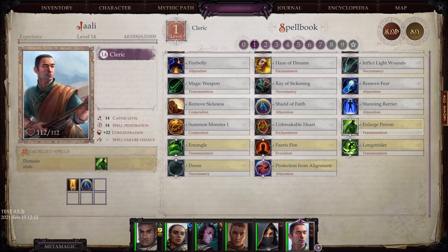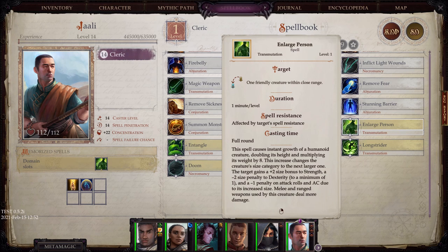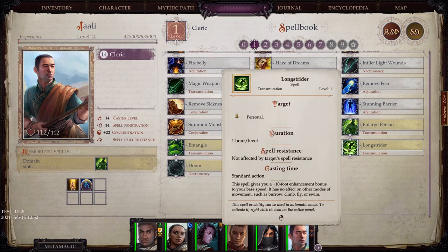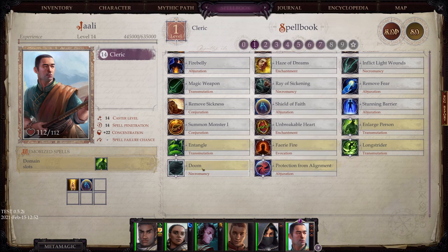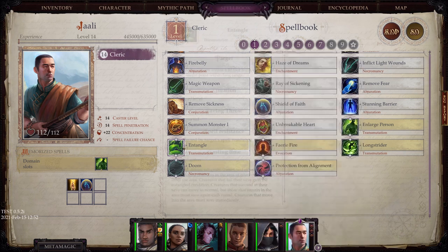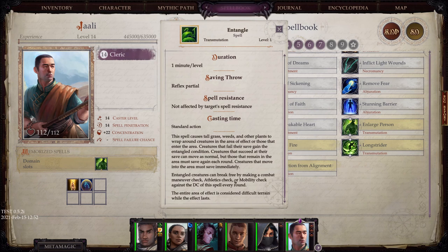Starting from level 1 in the domain spell list: Enlarge Person, absolutely fantastic to put on your pet or a tank. Faerie Fire allows all creatures within a 5-foot burst to take a negative-20 penalty on all stealth checks — interesting. Longstrider makes your base speed significantly faster but since it doesn't apply to the whole party I didn't find it all that useful. Protection from your alignment. Entangle, which affects all creatures within a 40-foot burst, causing grass, weeds, and plants to wrap around them — forcing them to make a combat maneuver check to break free. And Doom, which fills a single subject with horrible dread and causes it to become shaken.